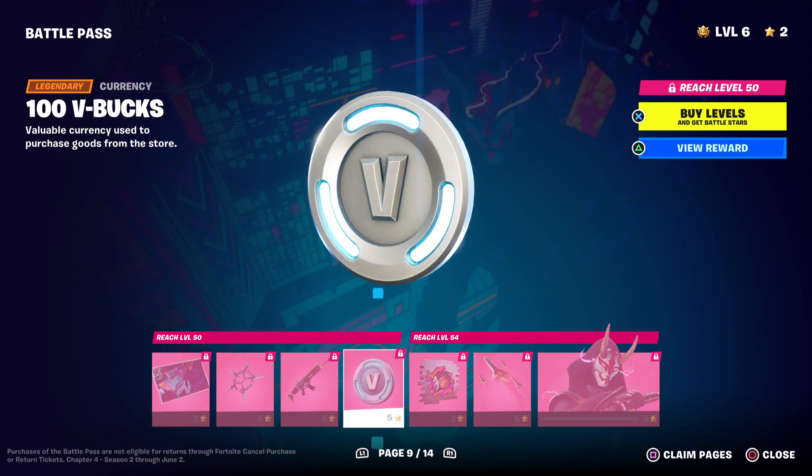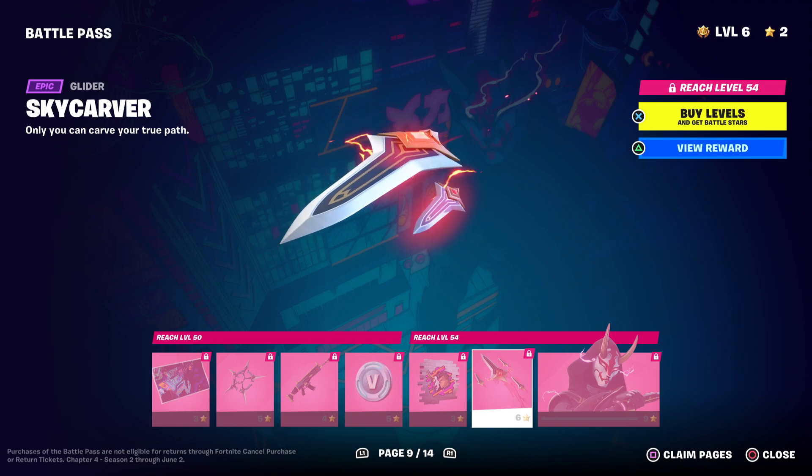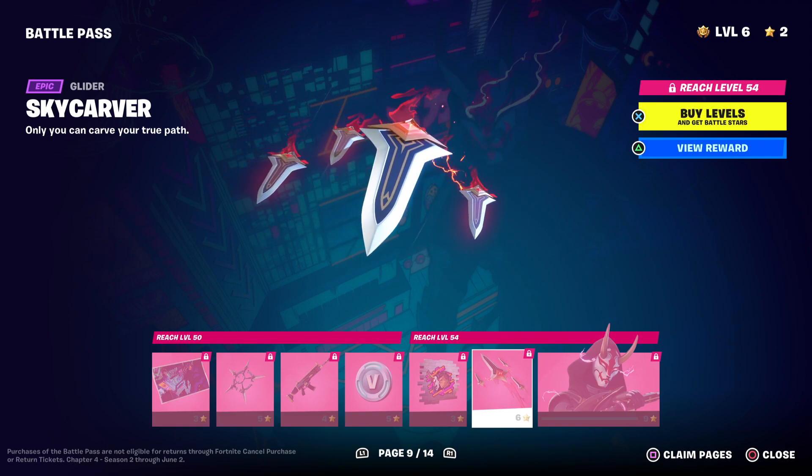His wrap, some more V-Bucks, a very nice spray, then a very cool glider where it's like a sword and you ride on it, and then there's multiple swords behind.